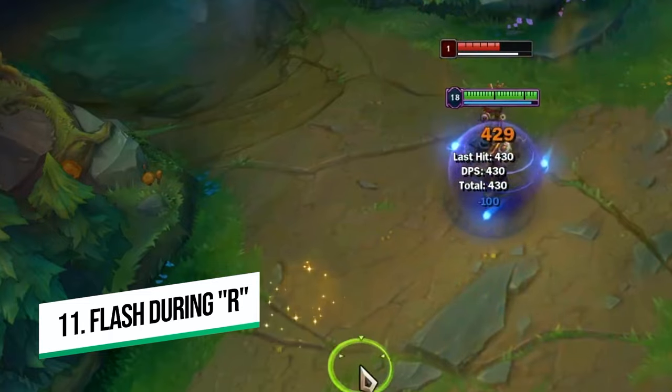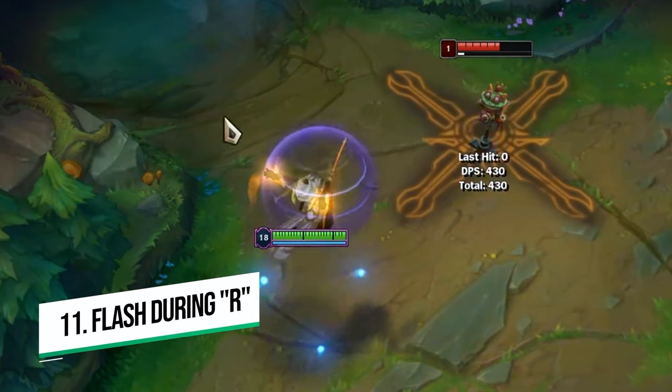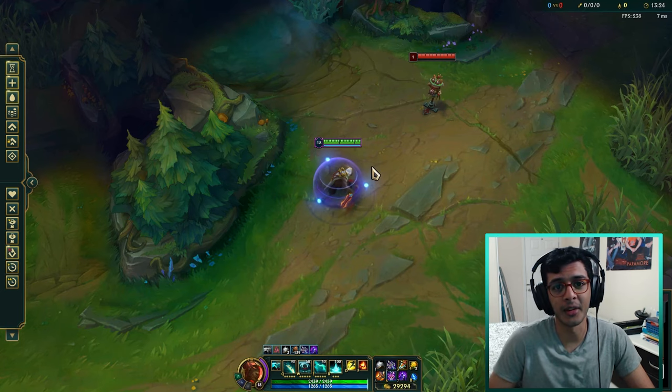Number eleven: you can flash during your R animation. Very useful if there's CC or damage coming your way during your R that you can't avoid. Use that however you will.